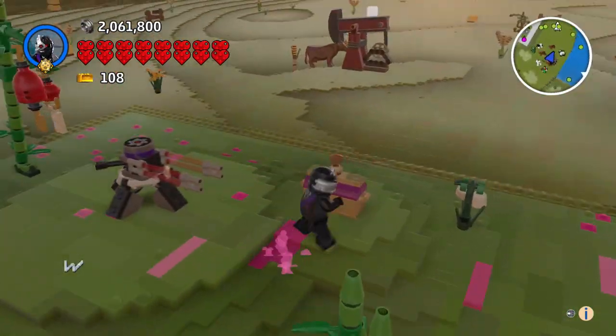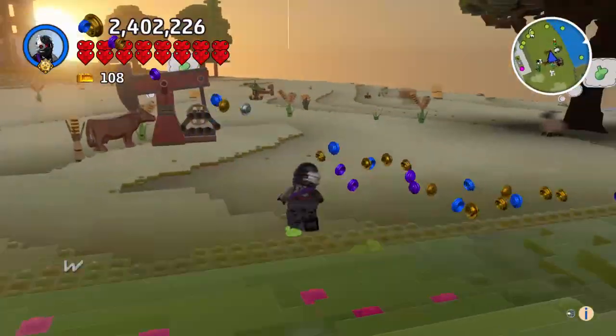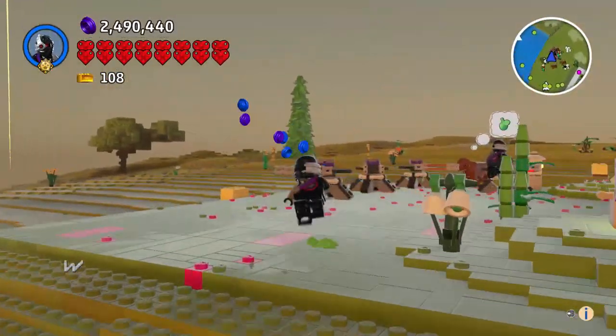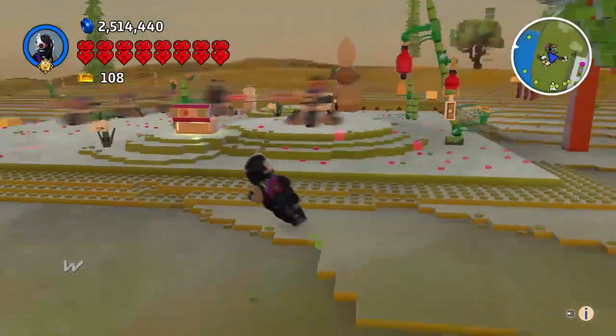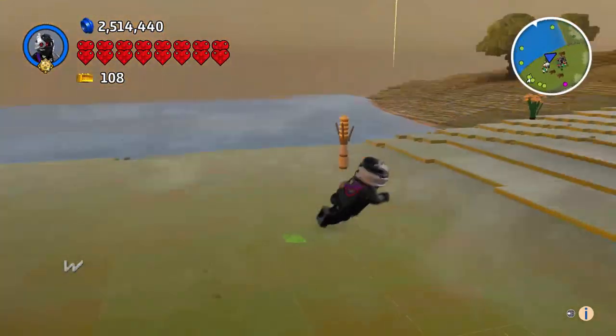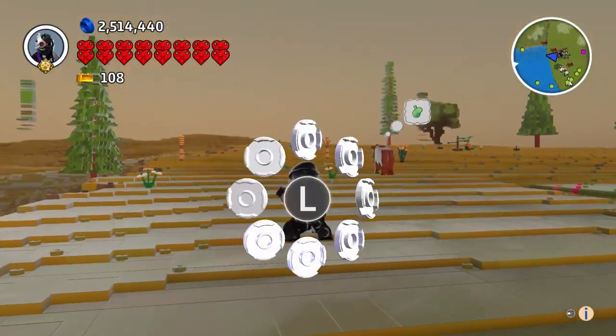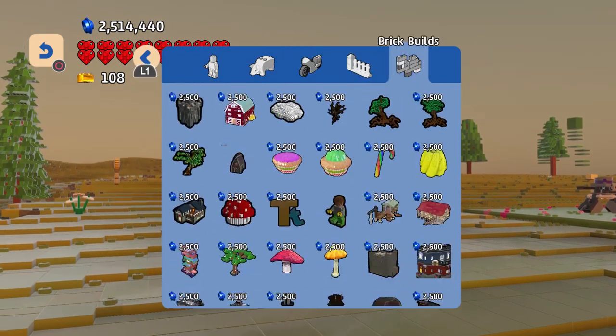Let's go ahead and get our chest. Oh my gosh, so many studs — that's beautiful, we're showering in the dough! 500,000 studs! If you ever needed just free stuff, that's where you get it. You can only do that once — you can't spawn it over and over again — but it's still a free 500,000 studs. So there is the Ninjroid Patrol, really awesome.